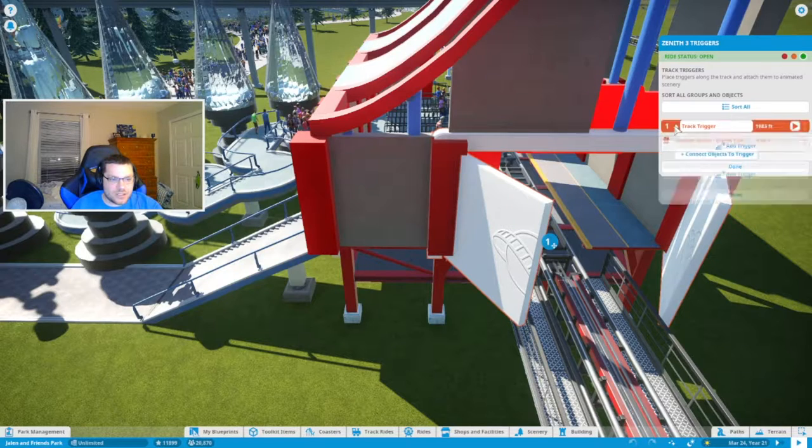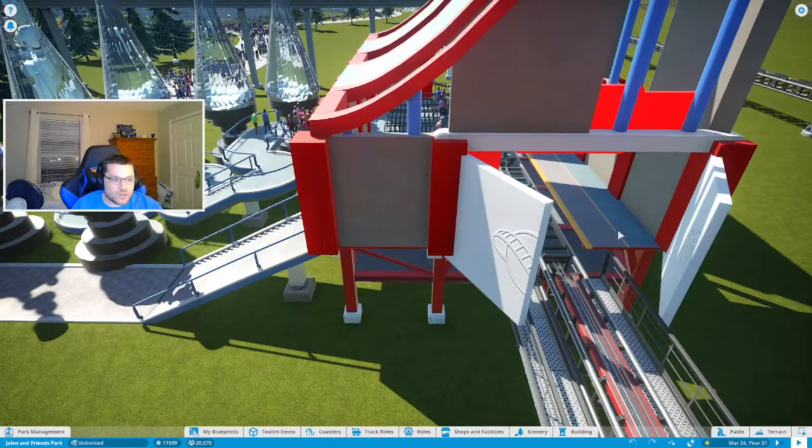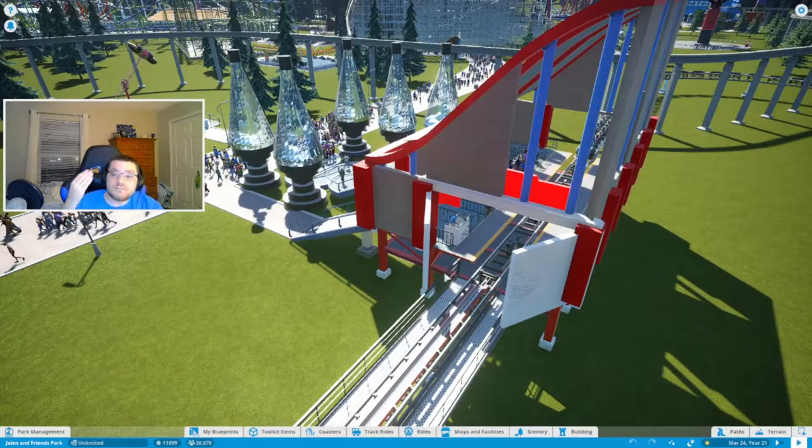Once you have that going, you set the coaster door to that trigger, and then set the thing to open door, pause, close door. For the Zenith, given the length of the car, I set this to 6.5 seconds, but this length can vary depending on which coaster you're working with. If it's instantaneous, maybe shorter; if it takes longer, then definitely longer. Work with the size that you have — that's my advice.